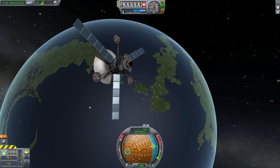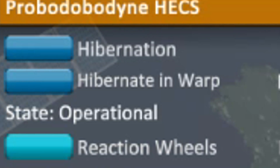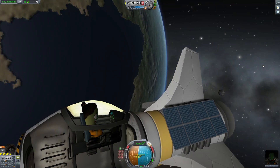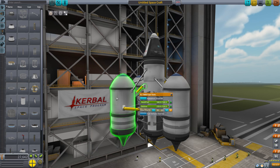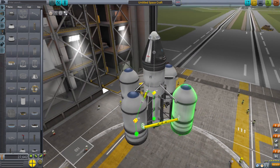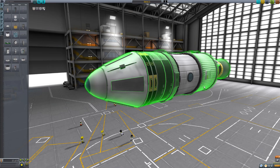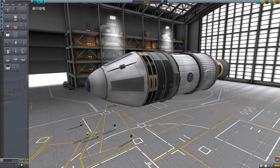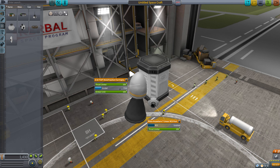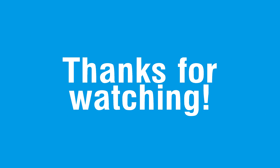Probes and vessels can now be set to hibernate when they're in space. You can also see fuel flow in the Space Plane Hangar and Vehicle Assembly Building by toggling it in Advanced Tweakables. There are also a couple of reskins with a new green glowy effect around parts. Thank you for watching this 1.2 update overview, and as always, pilot cautiously.